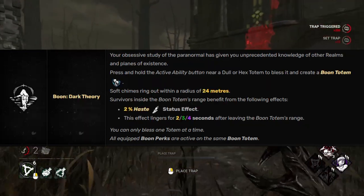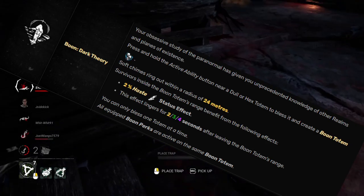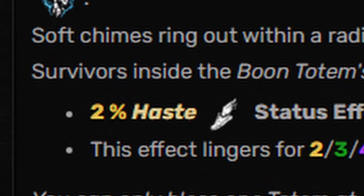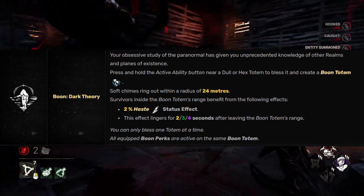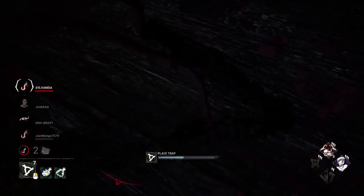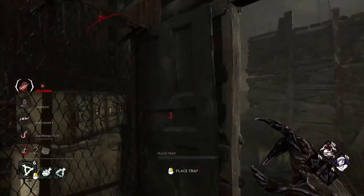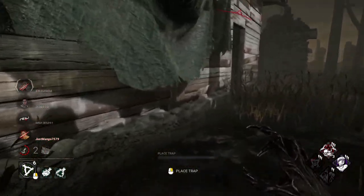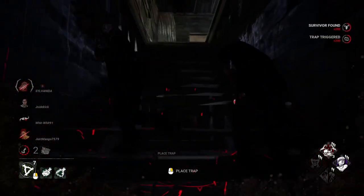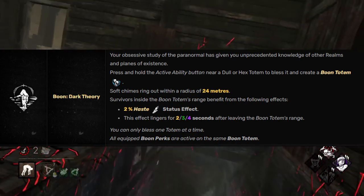Dark Theory: survivors within range gain a 2% haste effect. This effect lasts for 2, 3, or 4 seconds after leaving its range.